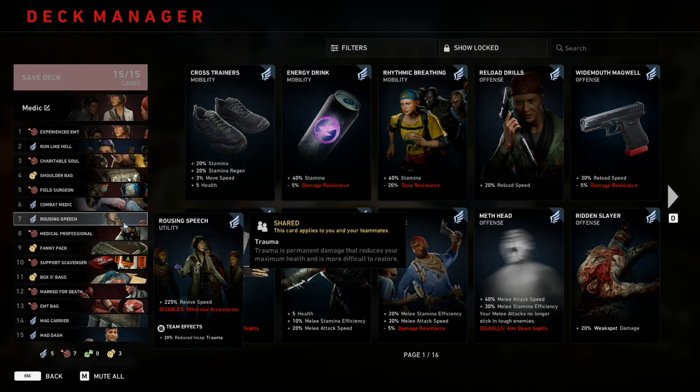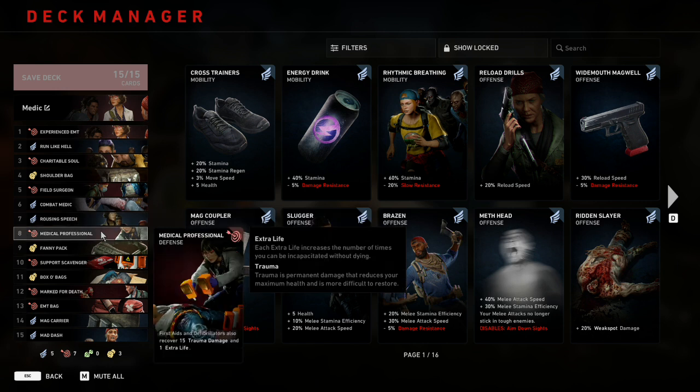At number seven is Rousing Speech, which gives plus 225 revive speed but disables offensive accessories. As a team effect, everyone also gets 20% reduced incoming trauma. Disabling offensive accessories sounds like a lot, but what is Doc going to do with a frag grenade anyway? In higher difficulties like Nightmare, that revive speed is absolutely critical. On top of that, everyone getting one-fifth less trauma when they go down is a really potent effect that people tend to forget about.